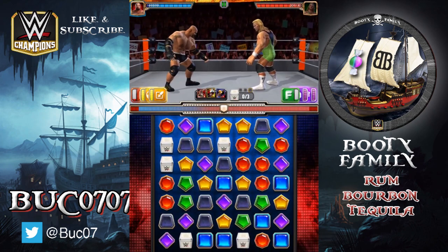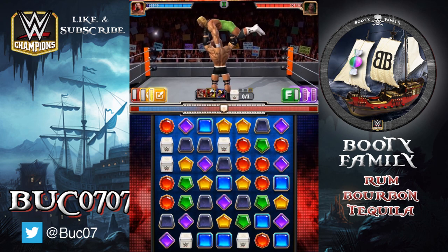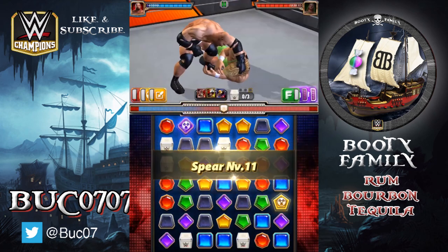My issue with Goldberg is still this move here, which is two blast gems, but they're random. You don't get to choose where they go — they just randomly show up on the board.